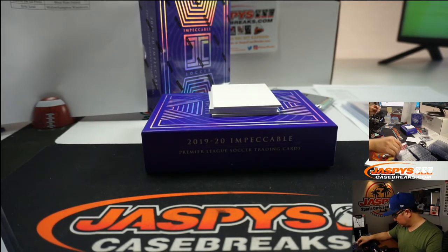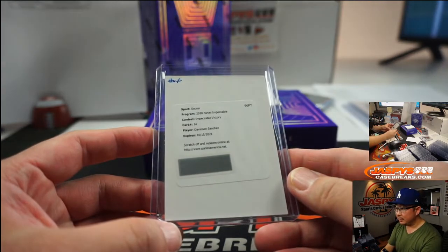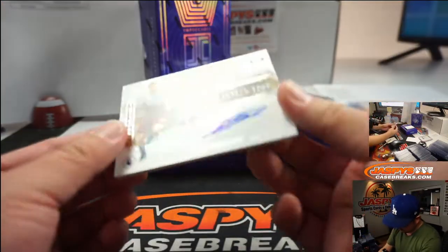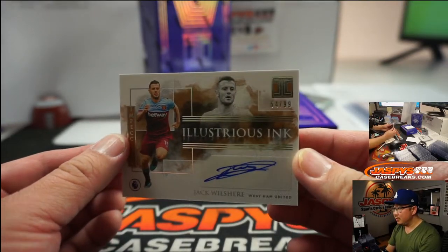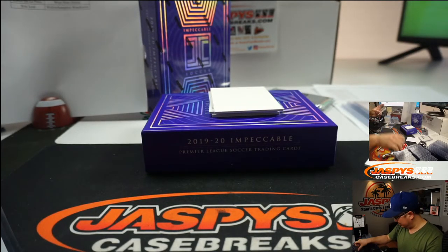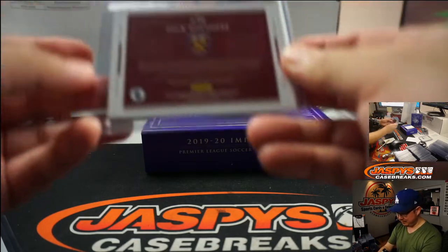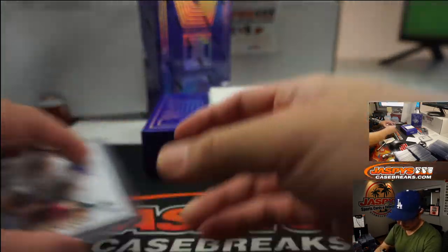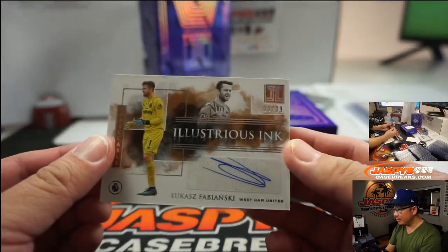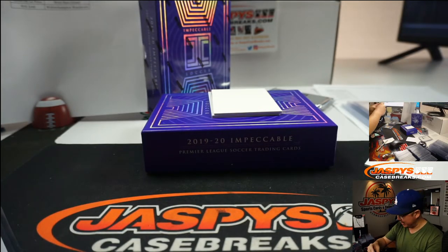And a free top loader as well, Robert. Next few we've got for the Hammers — Jack Wilshere, 54 out of 99, former Arsenal man finding new life with West Ham. Another one: Lucas Fabianski, another one for the Hammers, 89 out of 99. David gets both of those West Ham United cards.